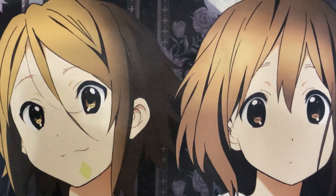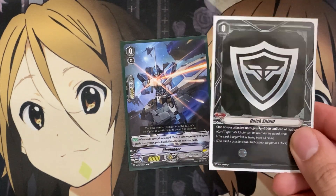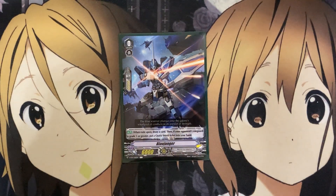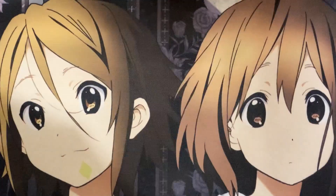Moving on to the grade 0s — our starter is Blau Junger. When rode upon, draw a card. If your opponent has a Vanguard of grade 1 or greater, you put a Quick Shield Ticket from your hand — it stays outside of the deck with the Quick Shield orders. Just having that additional guard power and it sticks with the Blau support going off of the whole Ride Chain setup. Having the Blau Kluger setup with your Blau Panzer makes it my ideal go-to starter in the deck.